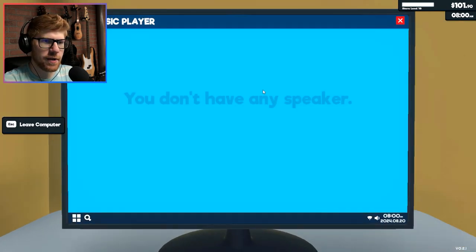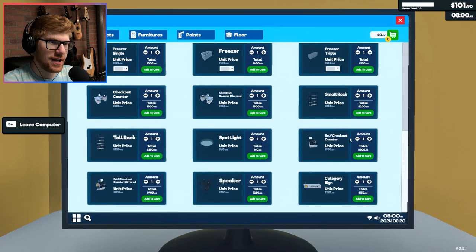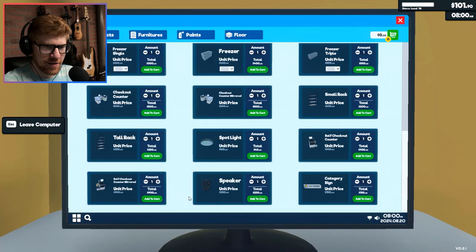They added a music player. I don't have any speaker — so where can I buy one? Probably furniture. But they also added self-checkout for $900. Excuse you. These speakers are $250 — why is a speaker $250?